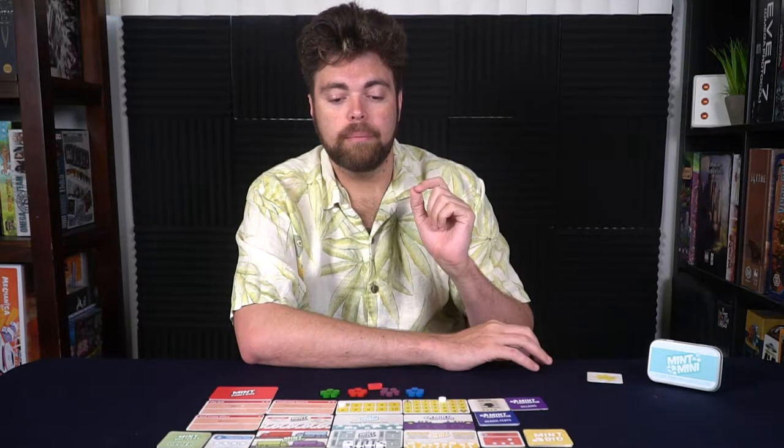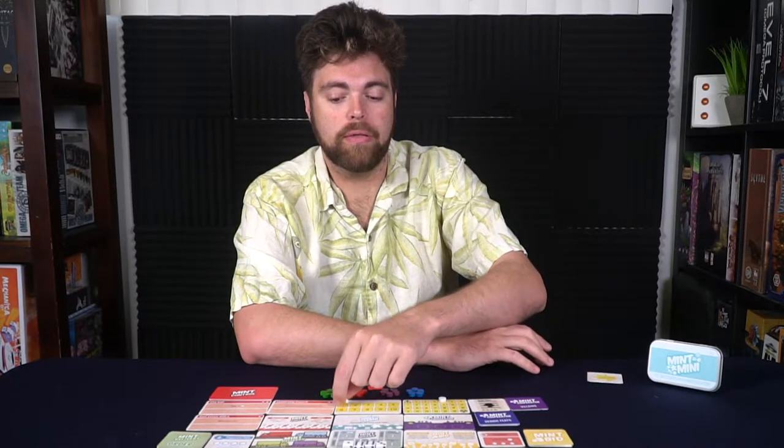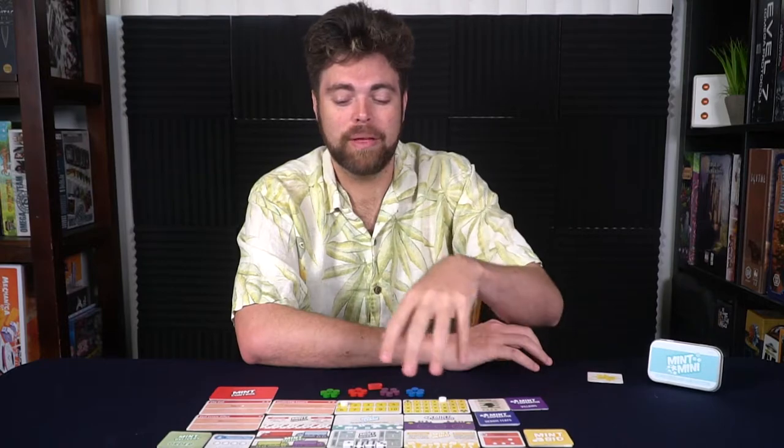The game ends after either the villains take over the town — each upkeep, villains do damage to the town — or if some player makes the marker reach 10, so after the 10th round the game will trigger an ending. Whoever has the most victory points in front of them or on the board wins Mint Mini.